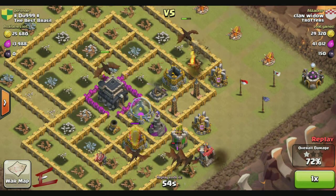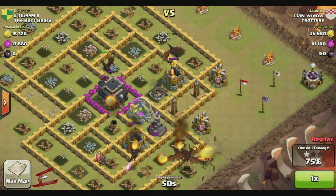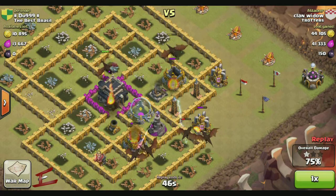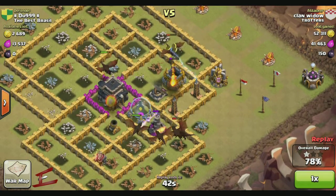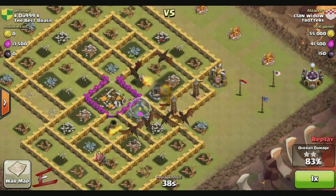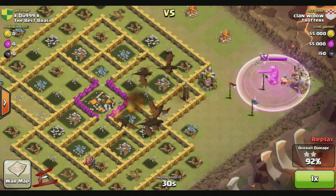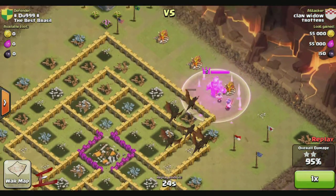The air defense is down and there's a dragon there working on that town hall. That dragon is taking quite a beating from that X-Bow but it's not doing too much damage — and there we go, that's the X-Bow down. Now in comes the Barb King, starting to work his way up.